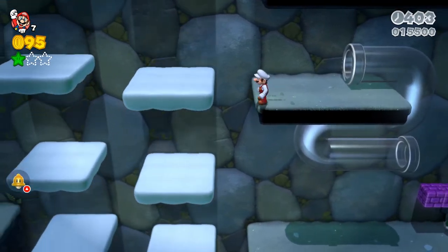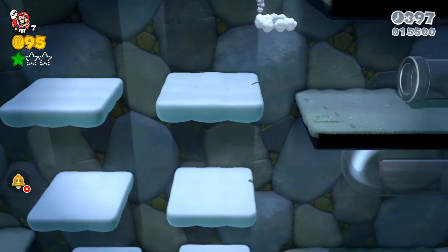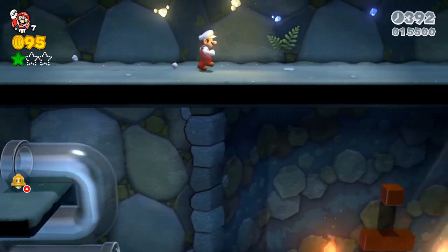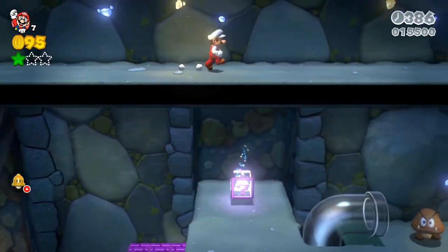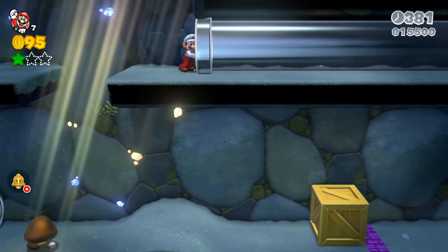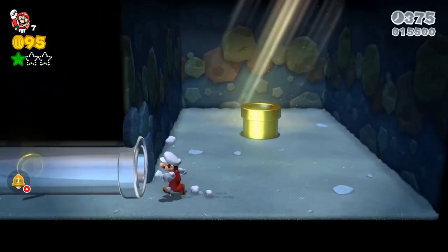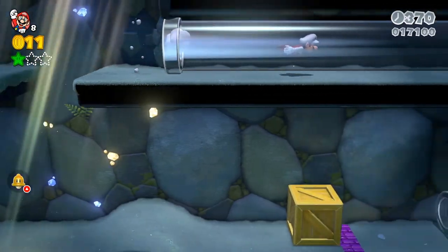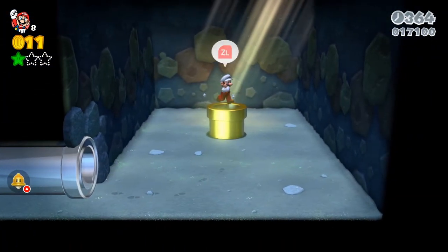The easiest way to get up here is probably the method I'm doing right now, where you just bounce off the wall. It probably would have been easier with the cat suit, but I like bouncing on the wall just to show it's possible. Don't worry about the area down here — we are gonna head back that way. Go through, reveal all of these hidden coins, grab them, and then head back over and go inside the golden pipe.